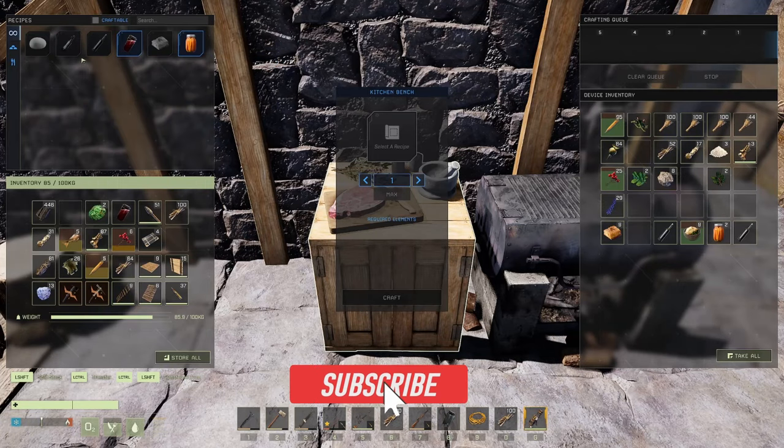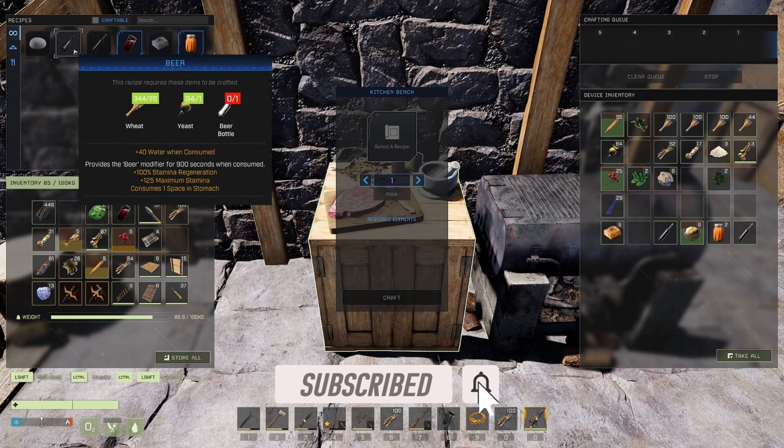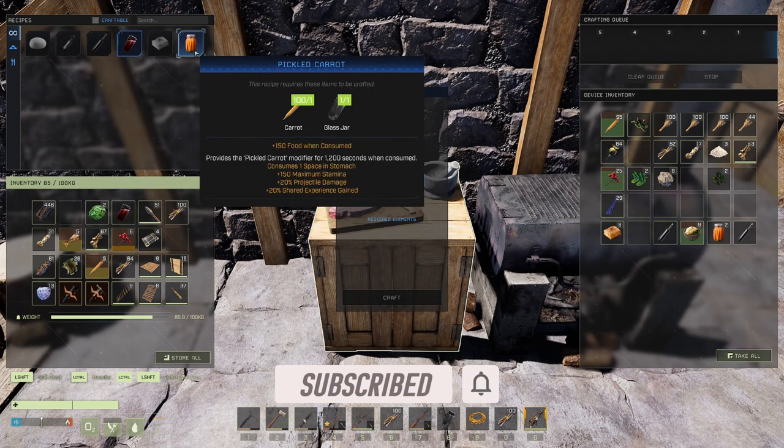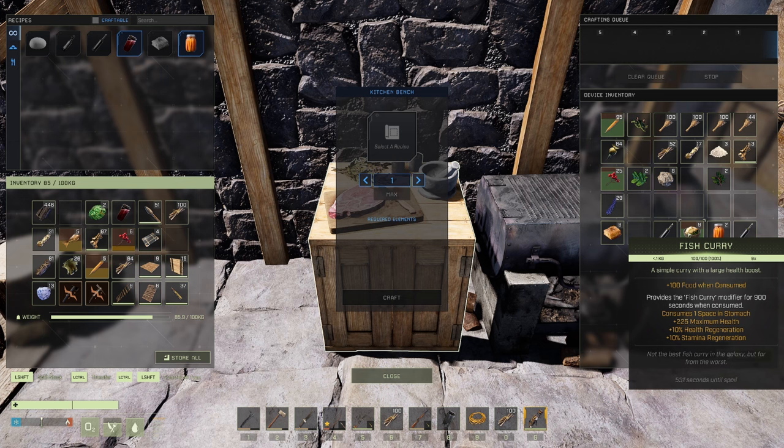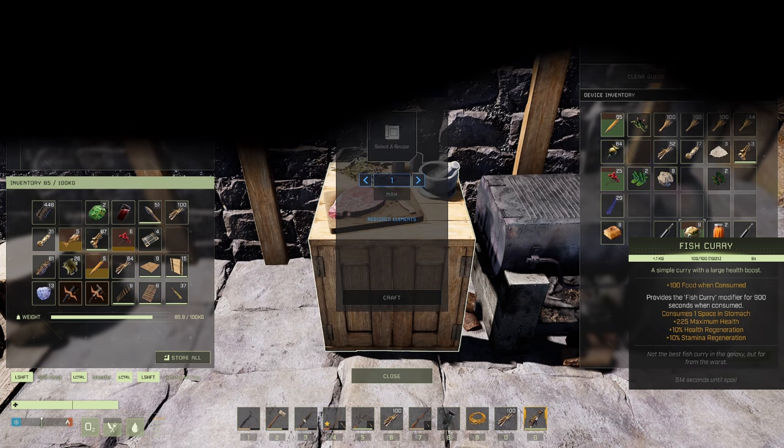For the final recap: you want to make at least a wine or a beer, jam, and pickled carrots - that is a great mid-tier stamina-only food build. If you want to add a little bit of health, substitute out the berry jam and make yourself fish curry, because that's just soybeans and fish - very easy things to find and plentiful. Soybeans don't spoil, fish does, but fish are plentiful. All right guys, I hope you found this helpful. This has been ShabbyDo and I hope the rest of your day is not too shabby.